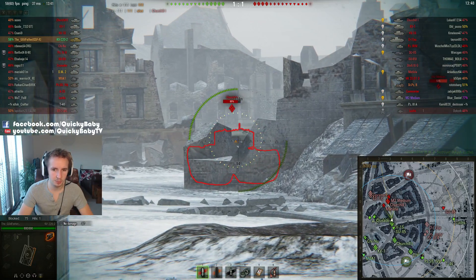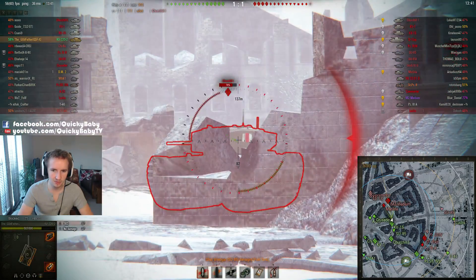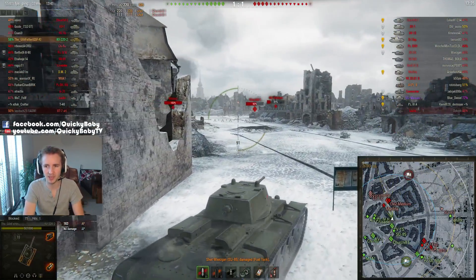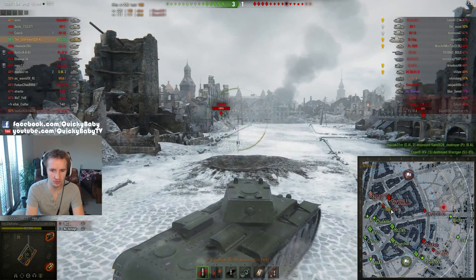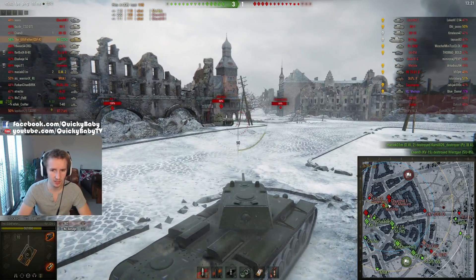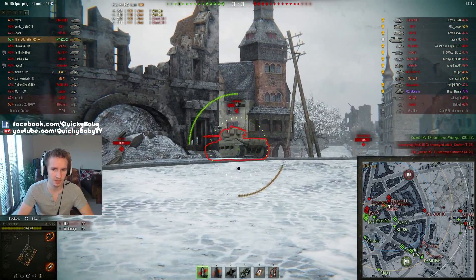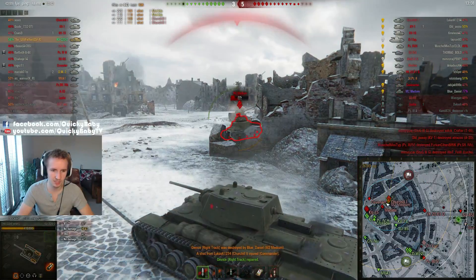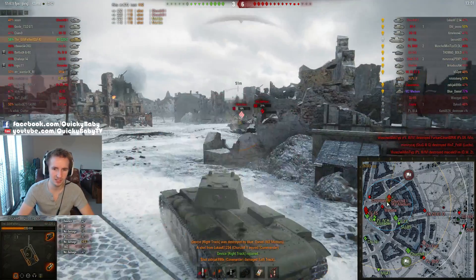The Godfather is putting rounds into a Churchill I — his first round lands, though subsequent shots aren't going as smoothly. Unfortunately he gets hit hard by an SU-85 from along the east flank, damaging the fuel tank with the first shot. Good thing the Godfather is carrying a fire extinguisher — sometimes I don't even bother on this vehicle because the view range is so poor I'd rather use a premium consumable to increase commander skill and thus boost view range. He then finds the back of a tier 4 Matilda, though an enemy M2 medium tank firing HEAT rounds is unable to penetrate his side armor.